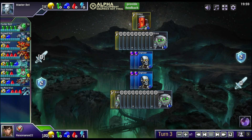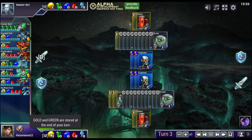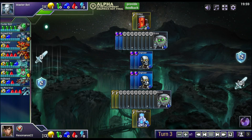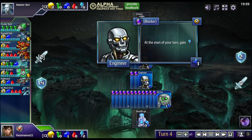Let's talk about the economy aspect of Prismata. At the bottom of the screen you can see the five different types of resources and how many of each I have stockpiled. Clicking a drone will produce gold, which is required to buy nearly every unit in the game. At the start of each turn, your engineers will automatically produce energy, which is required to produce economic units like drones, as well as to power certain unit abilities.